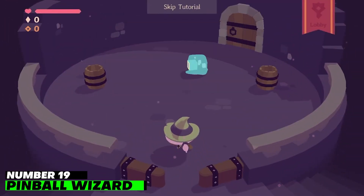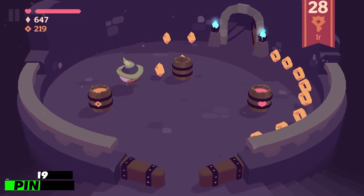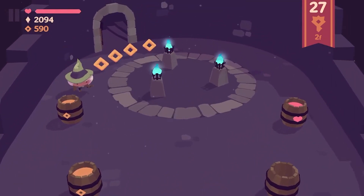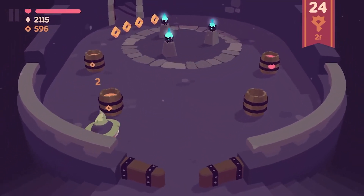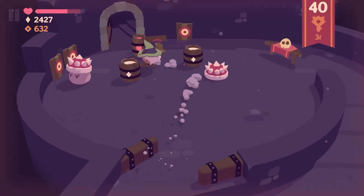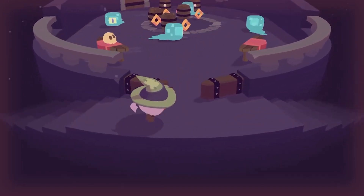Number 19: Pinball Wizard. Pinball Wizard is relatively simple in a world where pinball-inspired games are becoming more and more abstract. Every floor of the dungeon is a reasonably conventional table, but it is filled with monsters you kill by bouncing the cute wizard into them.